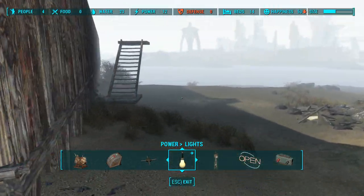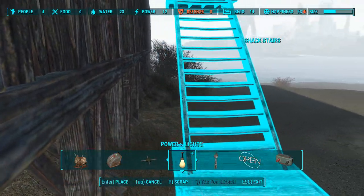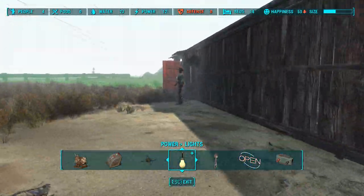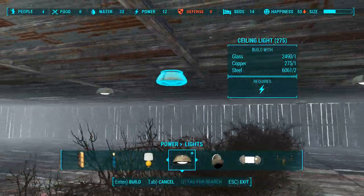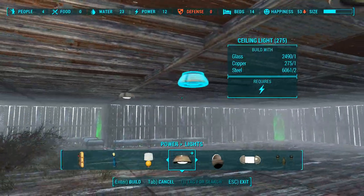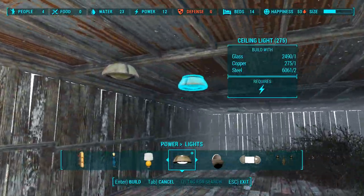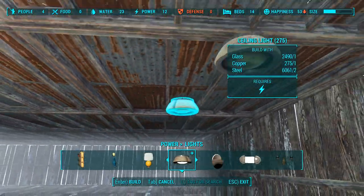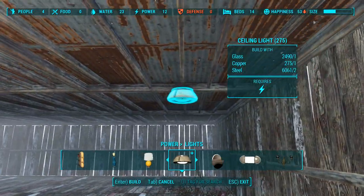I put a recruitment beacon in here so we're getting settlers, and I'm going to leave that there for now. Let me rotate to make it a little bit easier to get up there. I put my power conduits up top so my lights should have no problem working here. I'd actually like it to be night so I can figure out some spacing. There's one board, one beam of distance between these.